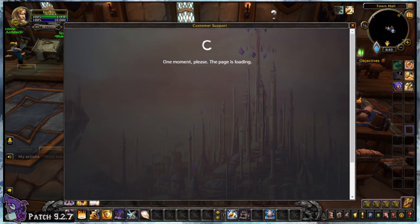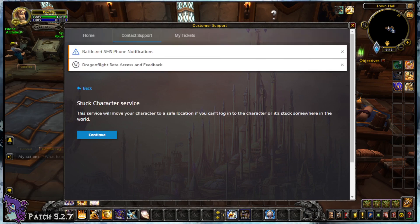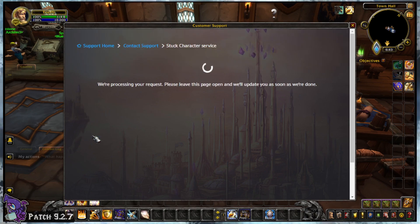Click on this to begin the process. What this will do by the end of these steps is remove your character from where you are and send you back to an area near your faction capital.